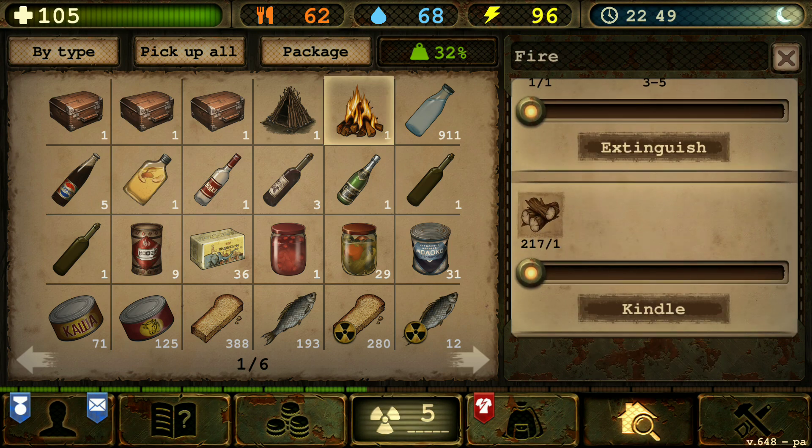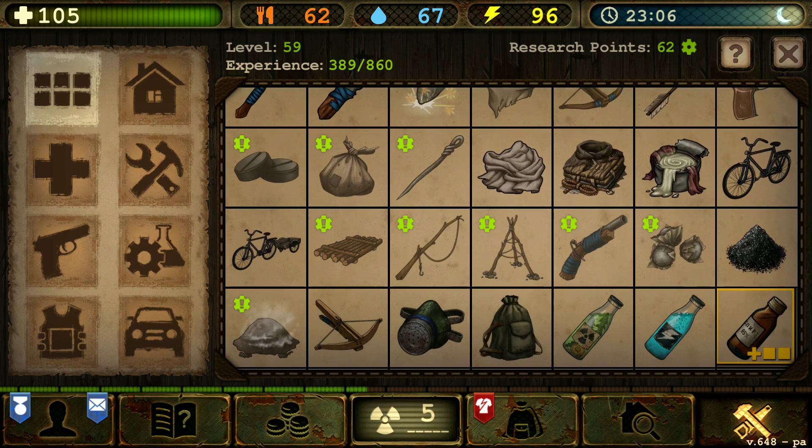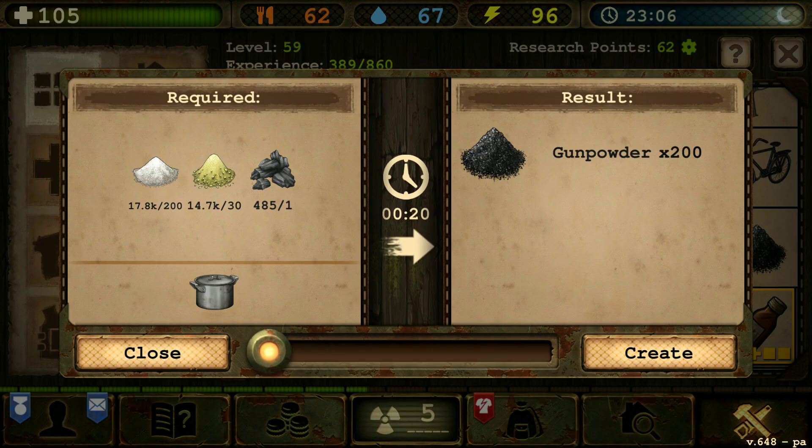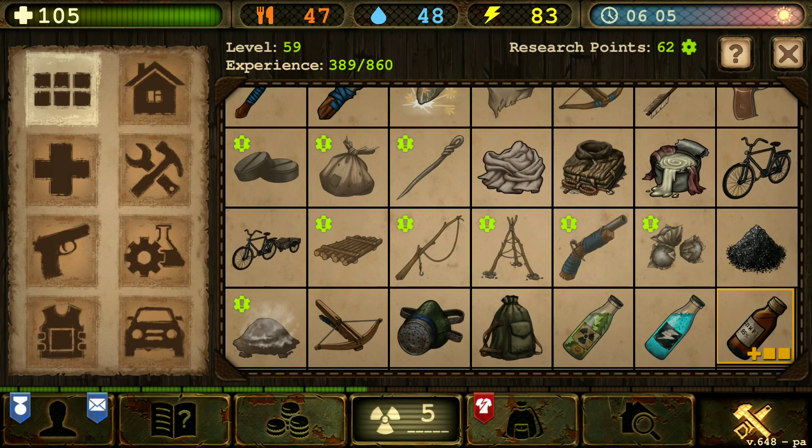Let's kindle our fire and make some gunpowder, boys. How about if I make around 7,000? 7,000 seems good enough. Let's fast forward that. All right, that should be it.